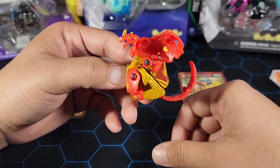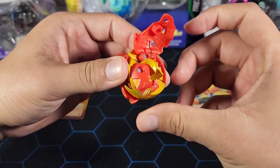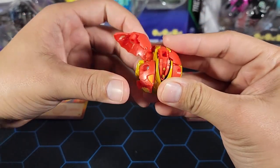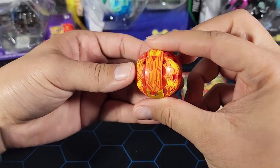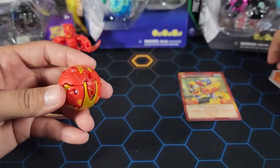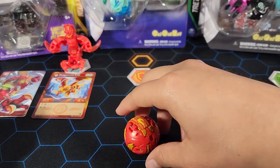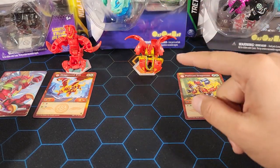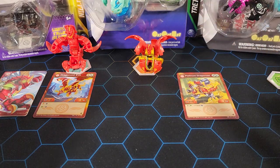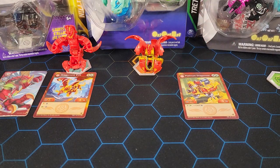I would probably get this pack just for this one because it is pretty sick. Let's close it: first push the body down so it locks, then push the tail in which pushes the head down — hold it all the way. Then one side: leg up, wing down; other side: leg up, wing down. That is how you close this Platinum Series Pyrus Dragonoid. In ball form it looks sick as well. Let's roll it onto a core — three, two, one, brawl! It's a Platinum Series Bakugan, so make sure you roll it not too fast and not too slow — just the right amount.